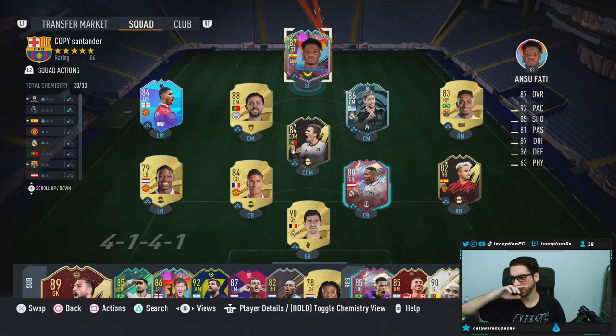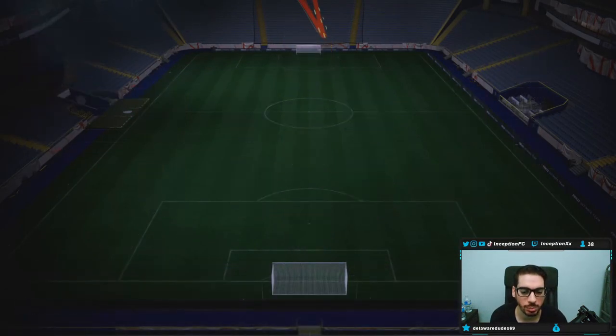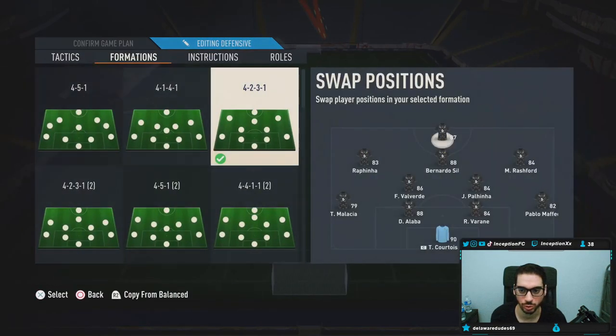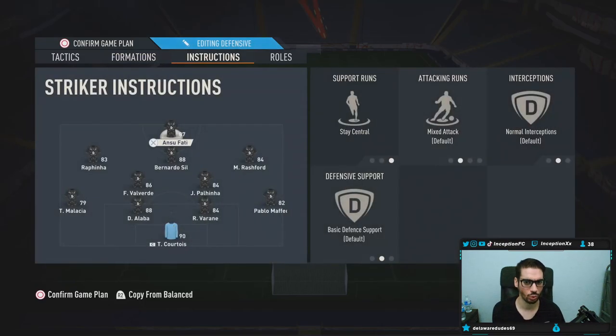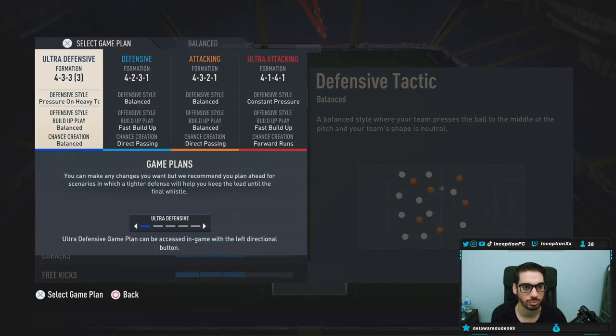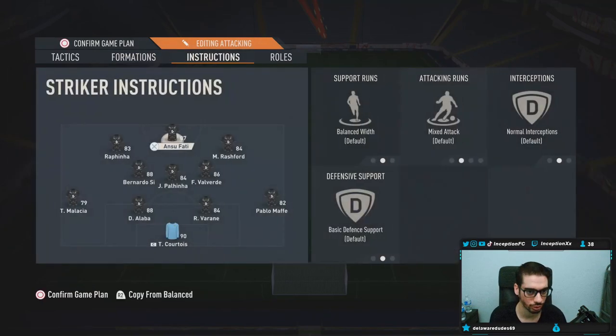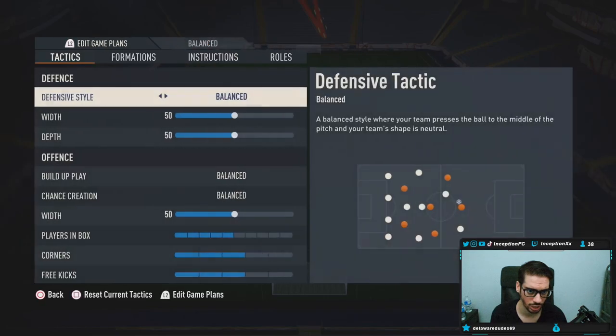With the chemistry style, it might differ depending on where you're actually going to use him. Having pace is always nice regardless, so we'll try him out with the Hawk chemistry style first — the shooting stats of the card are still in a pretty decent area while giving him extra pace. In game, we'll be lined up like this — we'll try out the 4-2-3-1 and play him up top in the striker position. We're also going to have Anzu Fati playing striker in the 4-3-2-1 that we reviewed recently as well.